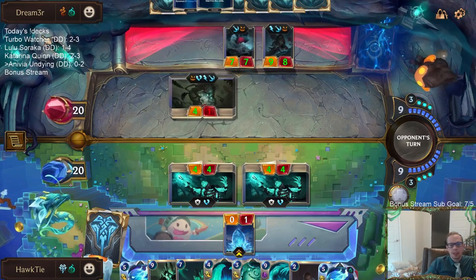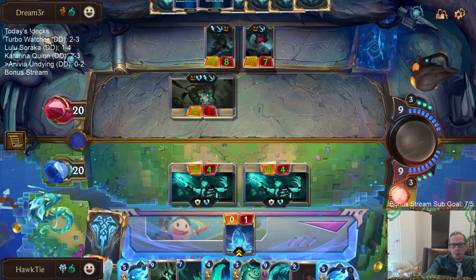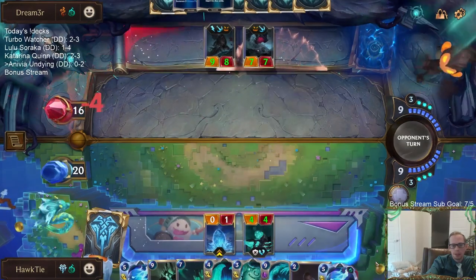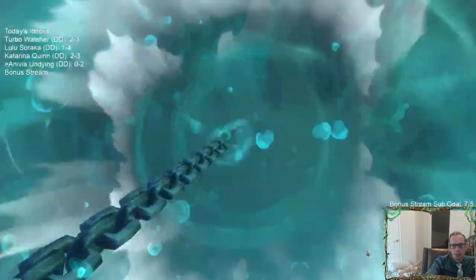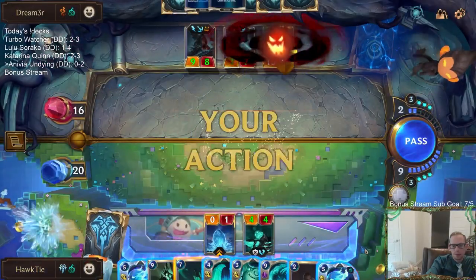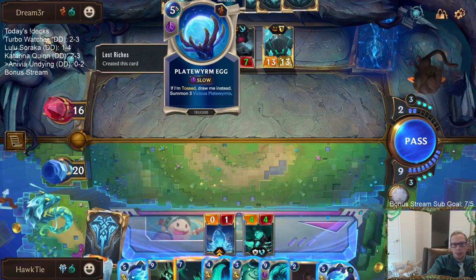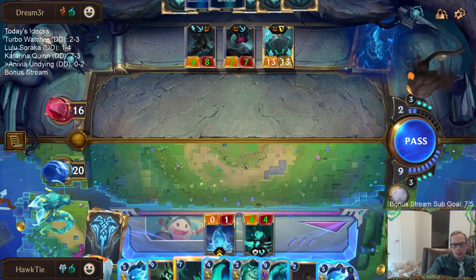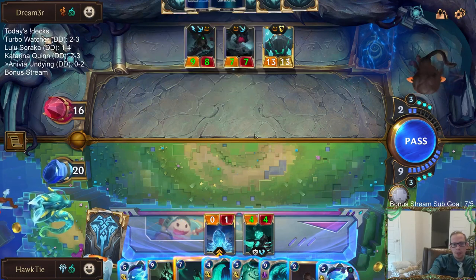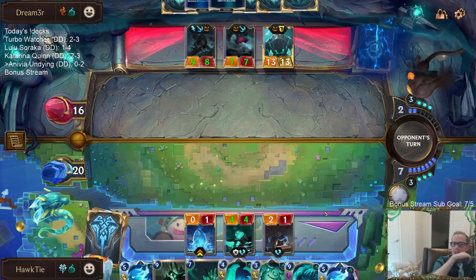We have to worry about open attacks. I can't just Ruination because then they spend the 5-mana spell and get three 8/8s, and can also play a Nautilus and get three 8/8s. This Plunder Warning may be pretty rough, because usually this would be a really good Ruination spot - but that's pretty rough. The triple 8/8s. If we don't Ruination, we die. If we do Ruination, we die - because they get the 8/8s. How can I possibly stay alive from an open attack with 8/8s? So if I cast Ruination I die, if I don't cast it I die. This should just be me dying.